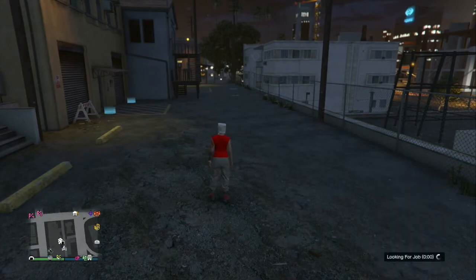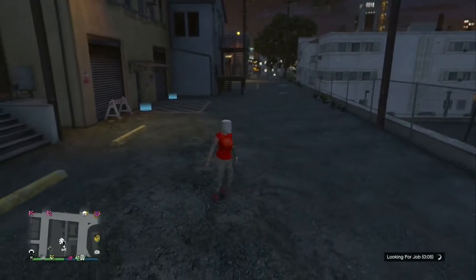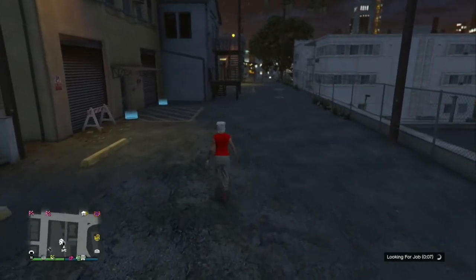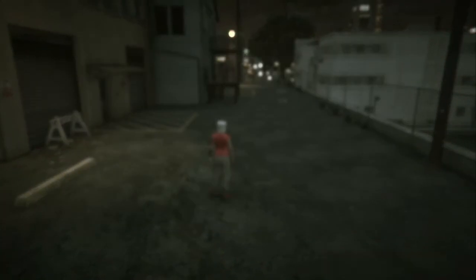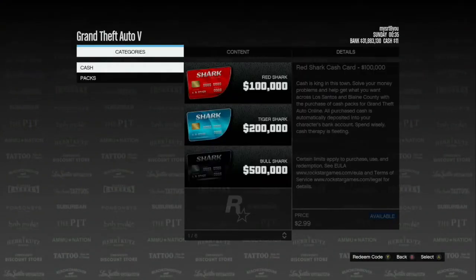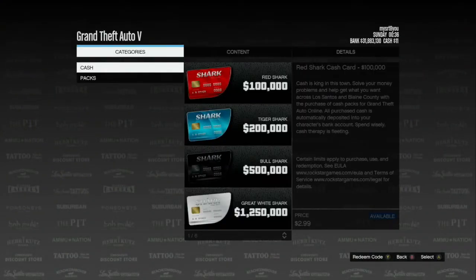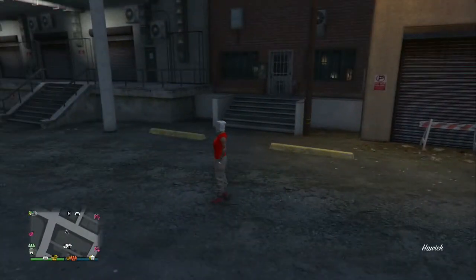Just like the other solo car duplication glitch, you're going to wait for it to populate the lobby. As soon as it populates, hit pause, go to your PlayStation or Xbox Store, accept it, sit there for a couple seconds, and then back out. That's it — that simple. Again, if you get sucked up in the sky right away, just start this over.